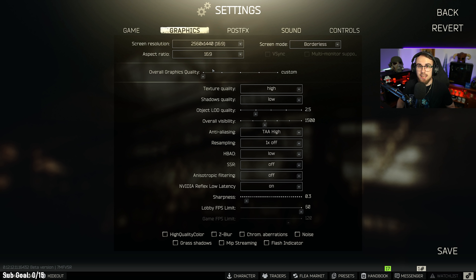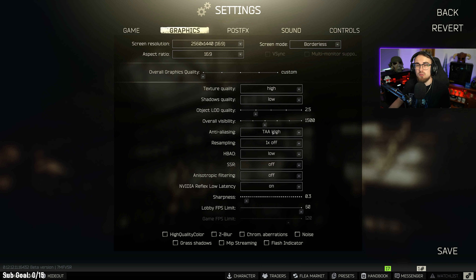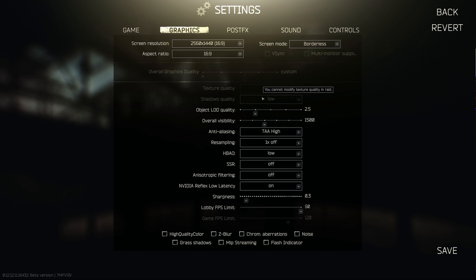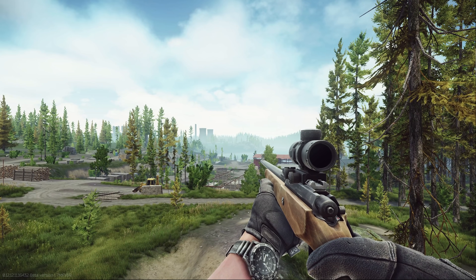For shadow quality, I have this on low. For some weird reason there are a lot of lighting bugs and other problems with shadows. Even though I have a really powerful computer with an RTX 3090, I still keep my shadows on low due to poor optimizations and problems with the engine transition to Unity 2019. For overall load quality I keep this on 2.5 to avoid rendering problems with iron sights and things not loading properly. For overall visibility, on large maps like Lighthouse this taxes FPS considerably — I keep it around 1500, which lets me see mountains in the distance without them popping in and out.